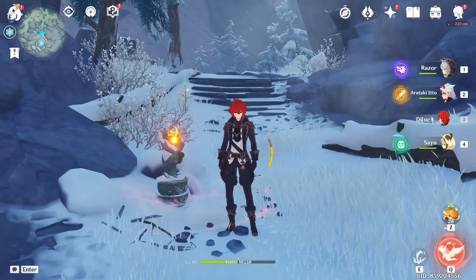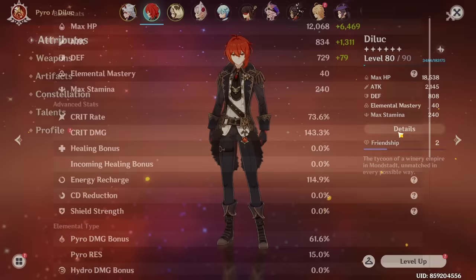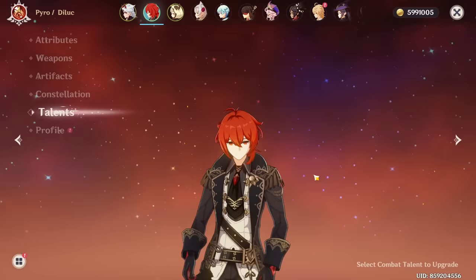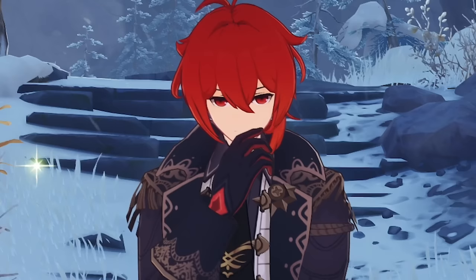Quick evaluation of Diluc: level 80, 73% Crit Rate, 143% Crit Damage, running Prototype Archaic refinement one, two piece Crimson Witch, two piece Gladiator. Flower, feather, attack, circlet, and Crit Rate piece. Constellation zero and talents triple six. The numbers can obviously go even higher but I feel like I need to go to the abyss and see how Diluc fits in team comps - but that'll be for another video. See you next time.